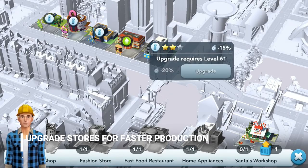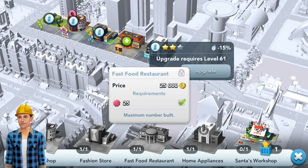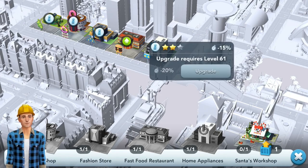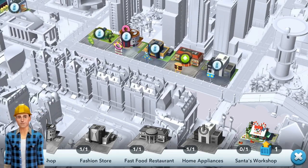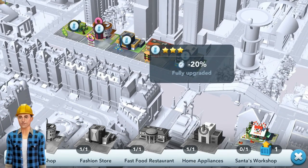One last thing I was going to point out: throughout the game you're able to upgrade your stores, which means you can decrease the time it takes to produce items. So you may see in my videos where something takes a lot less time than it takes in your stores. Pay attention to that and upgrade your stores when you get the prompt to, because that's going to move your production along too.